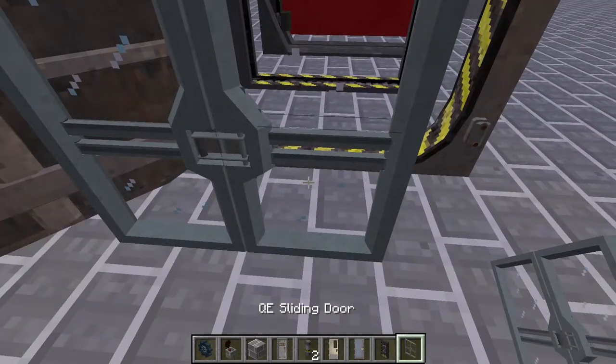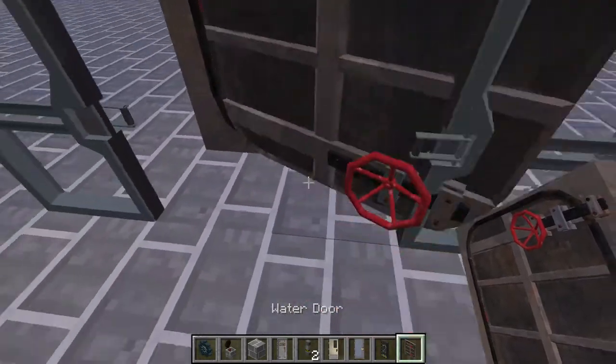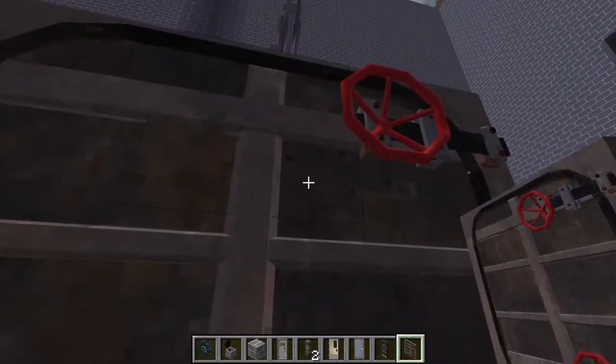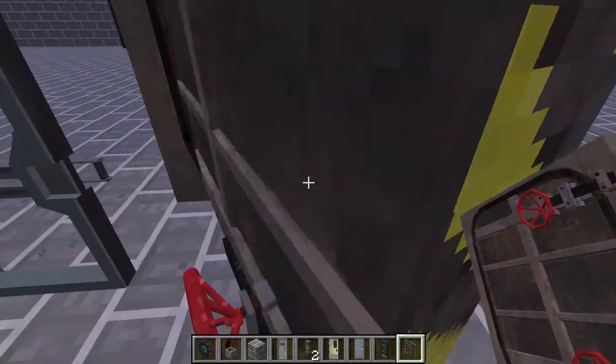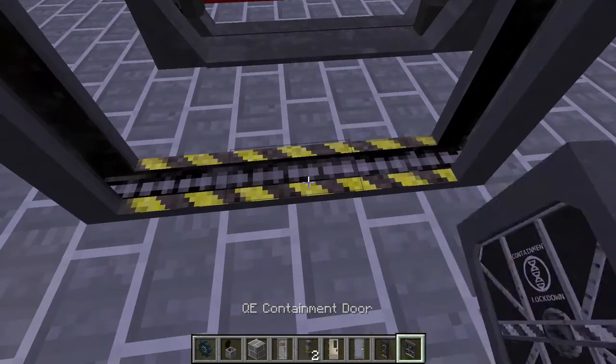Next we have our QE sliding door. Next we have our containment door — a containment door.